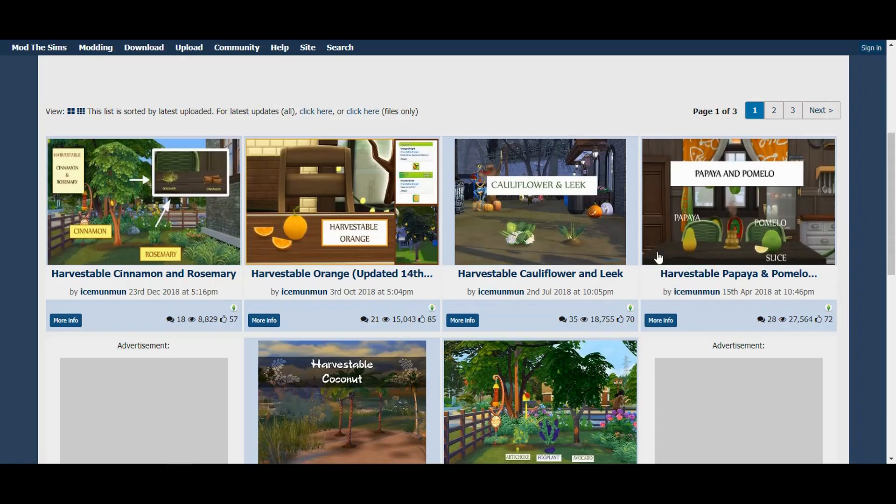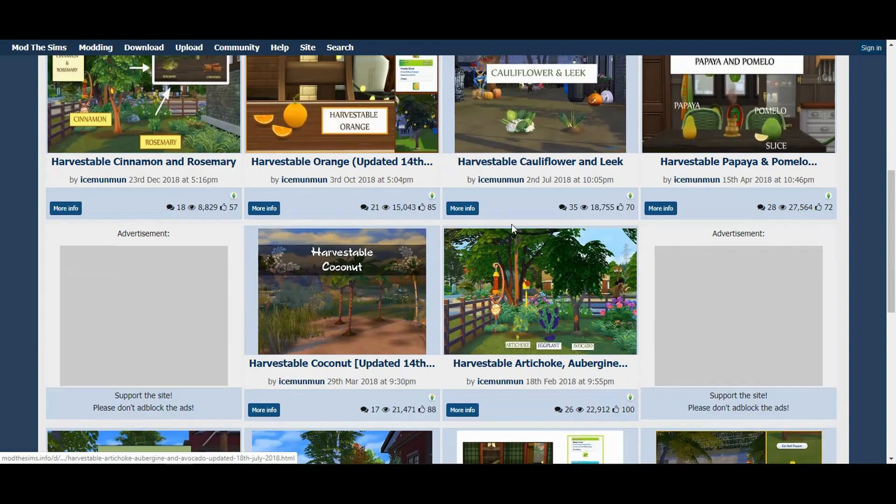Next are harvestables — these are somewhat older but worth checking out. You don't need any custom food interaction mods, just these mods from Sims on Info. I'll have links to everything in the description. The harvestables include cinnamon, rosemary, oranges, cauliflower, leeks, papaya, pomelo, and more.